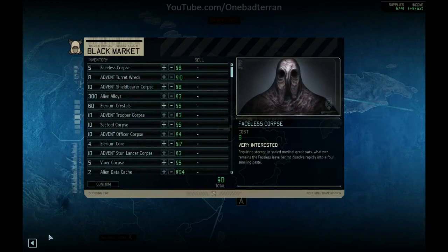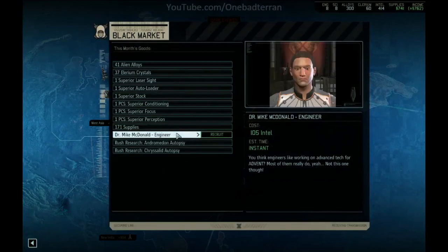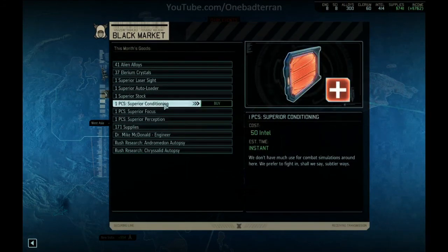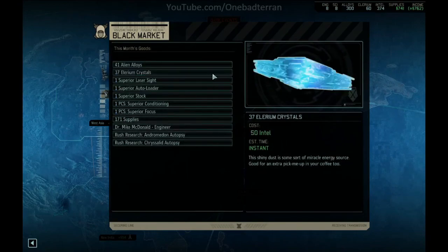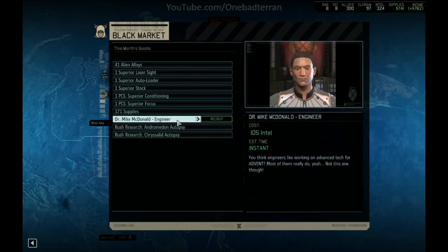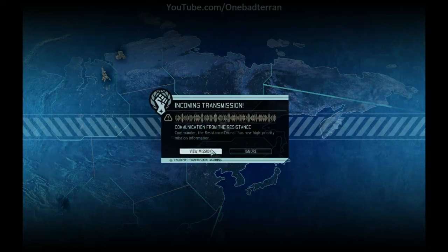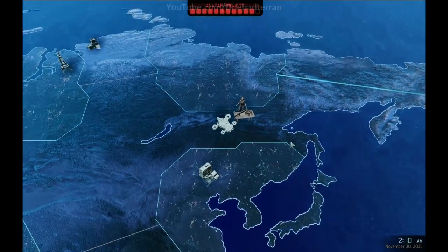We have 400 intel. We could buy an engineer for 100 intel, or buy more supplies. I'm thinking we pick up PCS superior perception and the Illyrian crystals. Alloys — I don't care about. We'll pass on the engineer. Communication from the resistance — we have a new mission: Operation Tombfall, for a scientist and some intel. We just spent some intel, so I guess that works out pretty well, doesn't it?